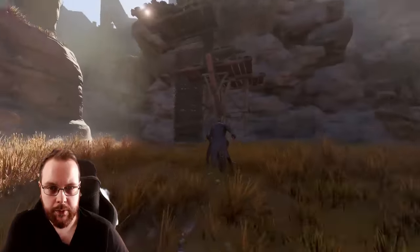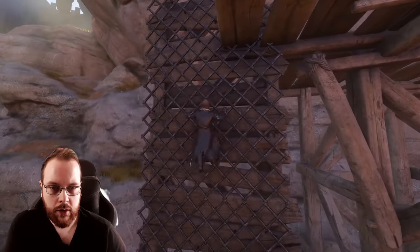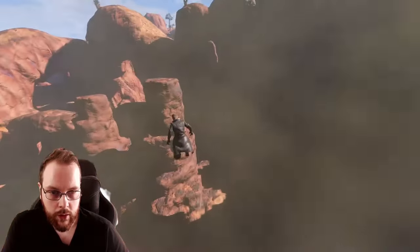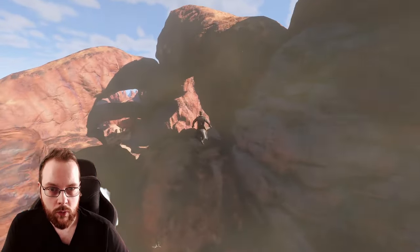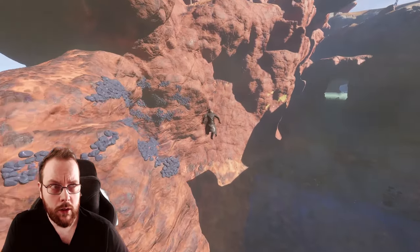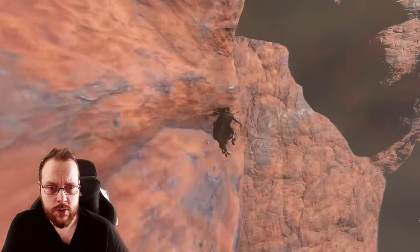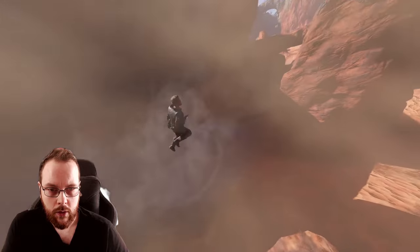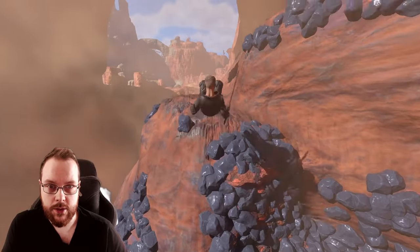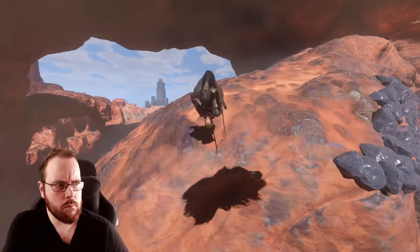There is a chest up here - don't mind if I partake. What is going on? That's a first - I got slingshotted across the map! I tried to use the grappling hook at a weird angle and just wanted the chest that was over there. Where actually am I? That is another one of those camps.